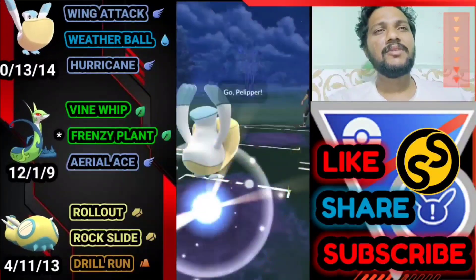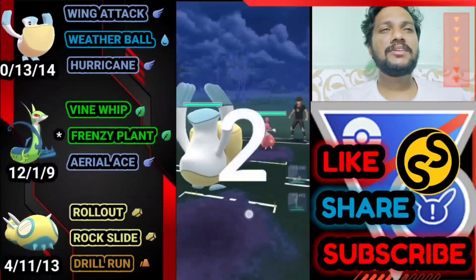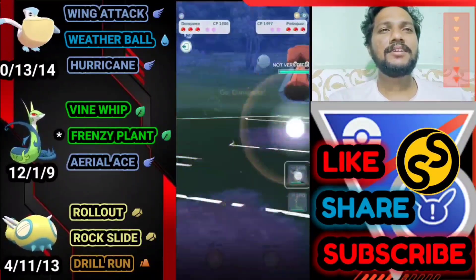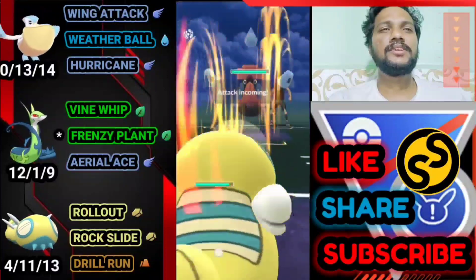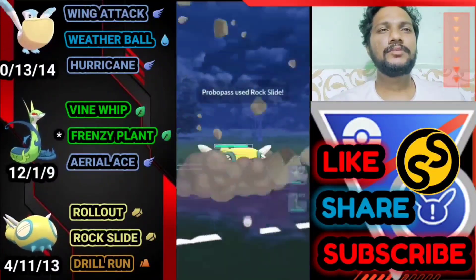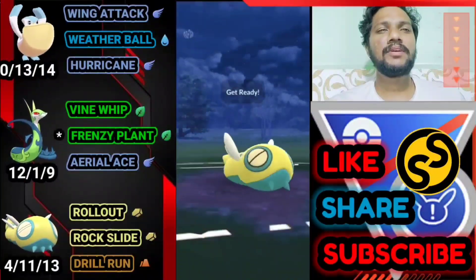Moving on to the next battle. Pelipper versus Medicham — another great start. Wing Attack back-to-back. He brings Probopass so let's bring out Dustfrance. Drill Run ready for Probopass. Rock Slide — we can still take it. Let's over-farm him.